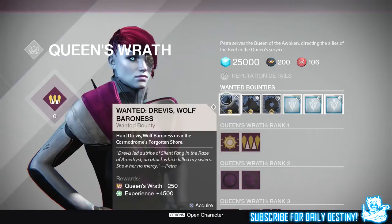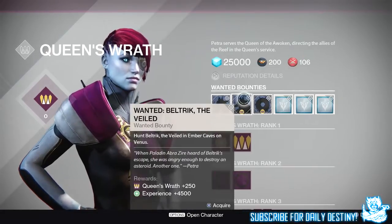The first one is Wanted: Drevis, Wolf Baroness. Hunt Drevis, Wolf Baroness near the Cosmodrome's Forgotten Shore. This will reward you 4,500 experience and 250 Queen's Wrath Reputation. The next one is Wanted: Beltric the Veiled. Hunt Beltric the Veiled in Ember Caves on Venus — also giving you 4,500 experience and 250 rep.